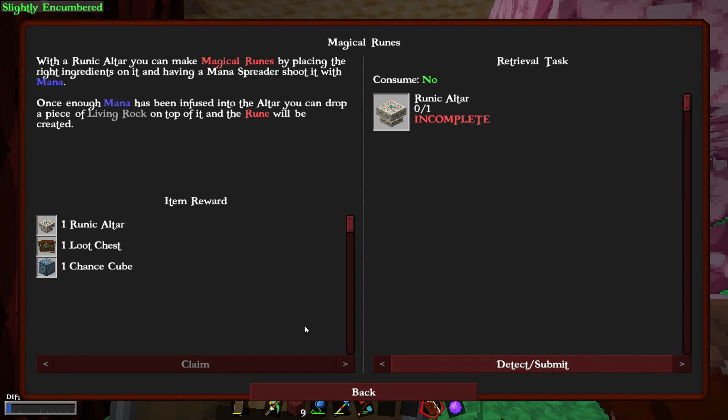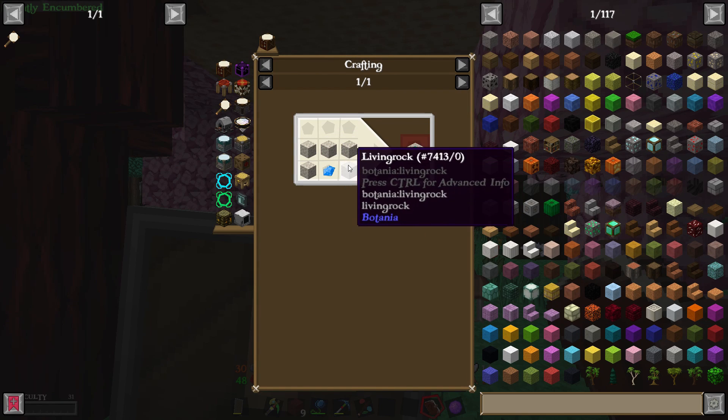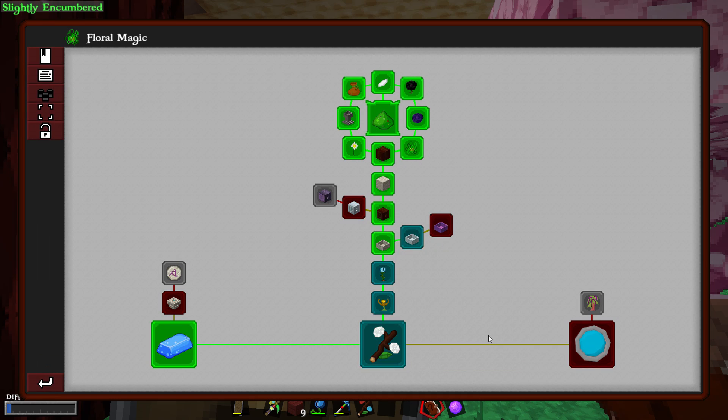Alright, what was I doing? I read this — the man told me this but I wasn't really listening. Runic altar — okay, so I need a runic altar so I can make runes, and then have a mana spreader shoot at it with mana. Once enough mana has been infused I can drop a piece of living rock. So I need a runic altar. Wait, I make a runic altar and it gives me a runic altar? Okay.